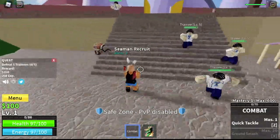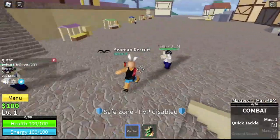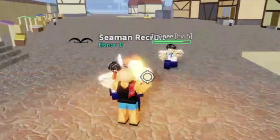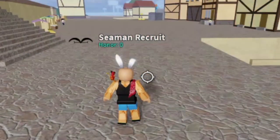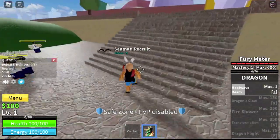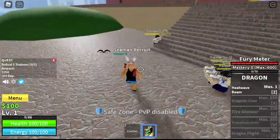Check this out. The first skill you get, Heat Wave, is very hard for grinding. Every time you hit your enemy, they will be scattered all over the area. So you have two choices: wait for them to come to you, or lure them again — and that will make your grinding longer.